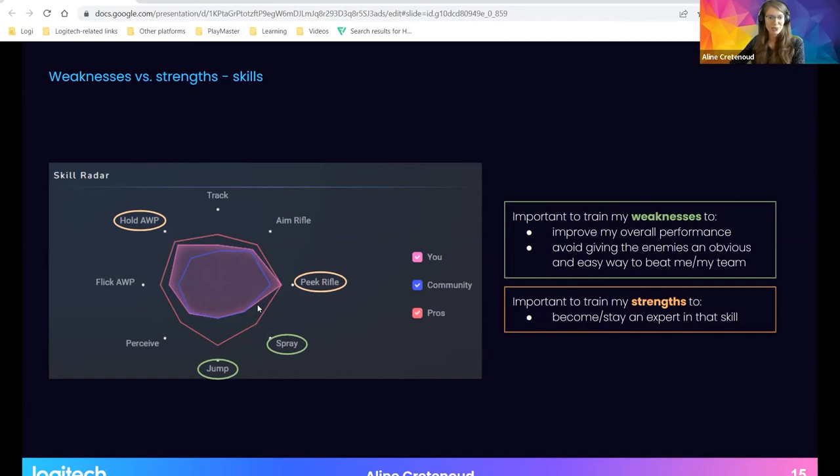Both strengths and weaknesses are important to train. Of course, training weaknesses improves overall performance, and it avoids giving enemies an obvious way to beat you or your team in this team game. Training strengths is also important — to become or stay an expert in that skill so that teammates together make a very strong team. As a side note, the radar I showed actually belongs to a friend, because my own performance is very close to the center, making it harder to highlight strengths, though the tool works for any player from beginner to high level.